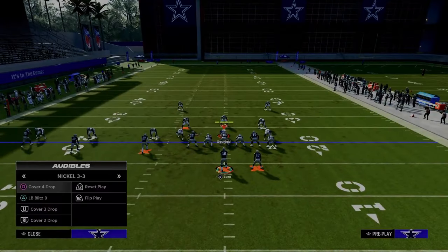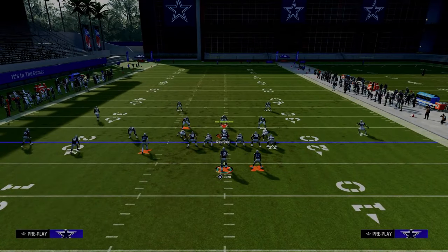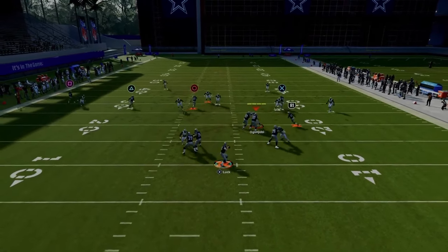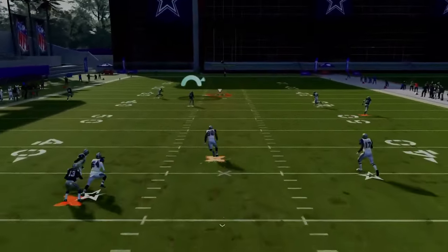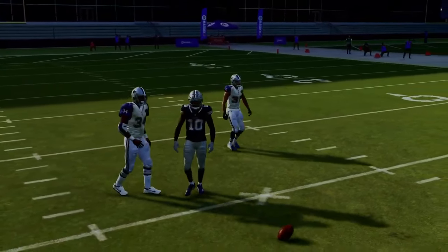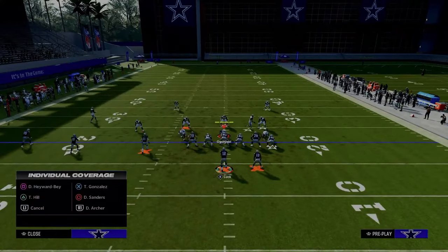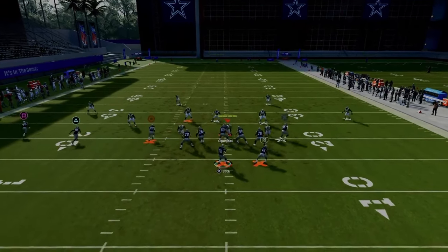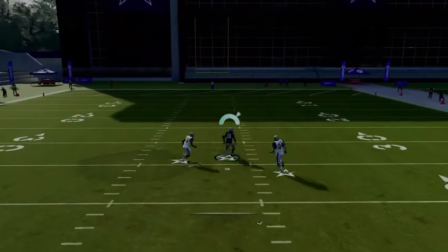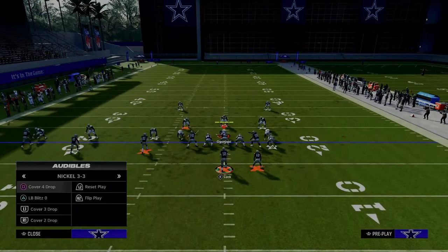Against cover two or double Mabel — if they don't have a deep middle third defender — the seam streak right up the middle can absolutely shred the cover two coverage. If they're running a double Mabel and don't have a deep middle third, this can very easily be a one-play score. Just wait on it slightly and throw a bit more to the right — he's wide open in the middle of the field.